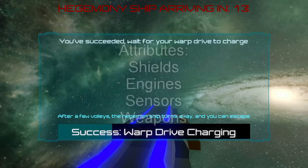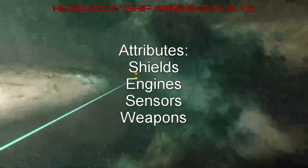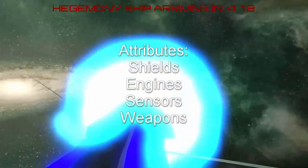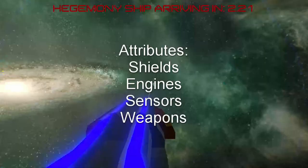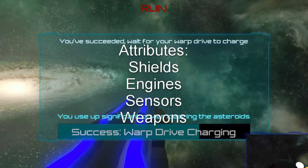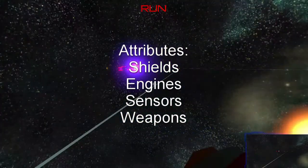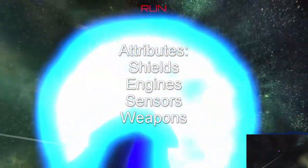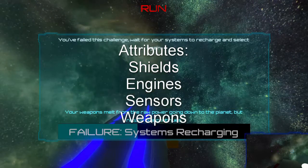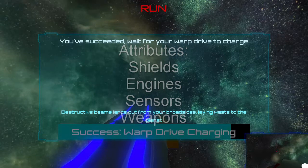The player character has four hidden attributes: shields, engines, sensors, and weapons. These attributes have two primary in-game ramifications. The first is that the flavor text accompanying each challenge is altered to fit the challenged attribute. The second is that the split of challenges between four attributes lessens the impact of each player wager, as rewards and consequences are distributed between the attributes.